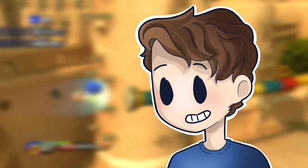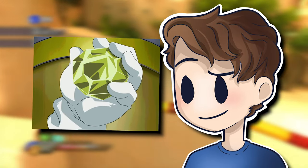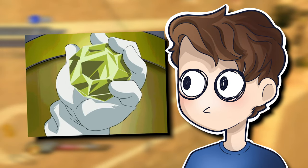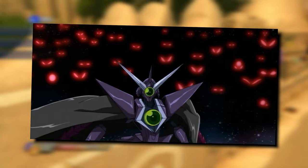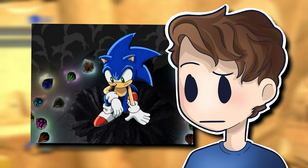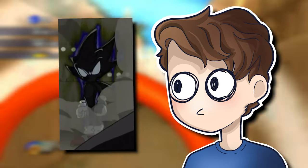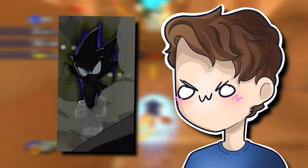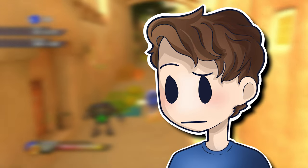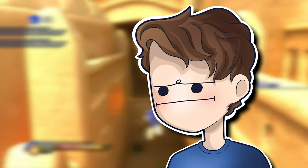Sonic X actually stays somewhat accurate to the games. It includes all seven typically colored Chaos Emeralds, and even the fake Chaos Emerald from its own Sonic Adventure 2 adaptation. However, the show goes even further with that concept in Season 3, where the Metarex — the big bad of the season — mass-produced a very large number of fake Chaos Emeralds with similar but slightly altered properties compared to the normal seven. Their most notable use was being able to induce a dark super transformation for Sonic. These probably don't count as much as normal Emeralds, but they're worth a mention.